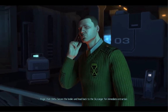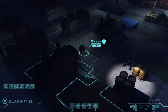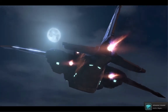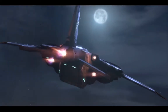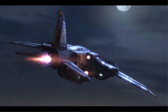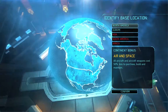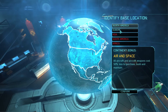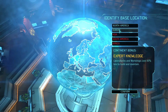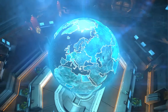Roger that, Delta — secure the bodies and head back to the Sky Ranger for immediate extraction. It's crazy because that alien being was controlling the guy, and his mind was going purple. I'm not sure what's going on. We're experiencing a bit of lag. Identify base location — all aircraft and aircraft weapons cost 50% less to purchase, build, and maintain. Considering I'm located in Europe, and laboratories and workshops cost 50% less to build and maintain — that looks quite good. I'm going to go with Europe. Affirmative — we are coming home.